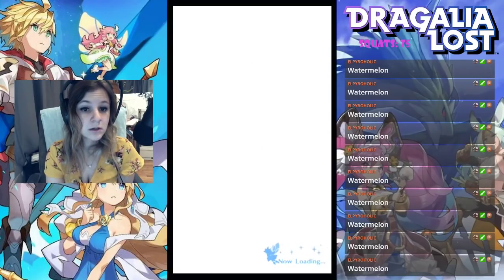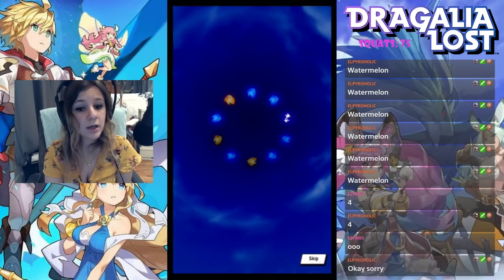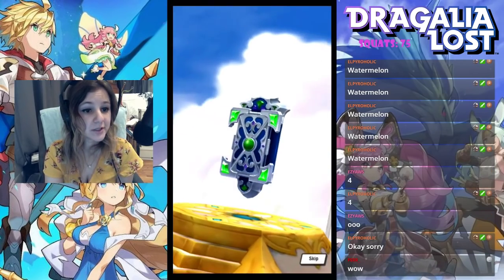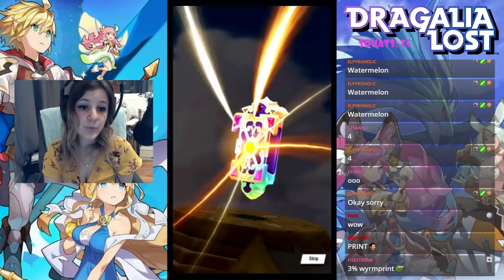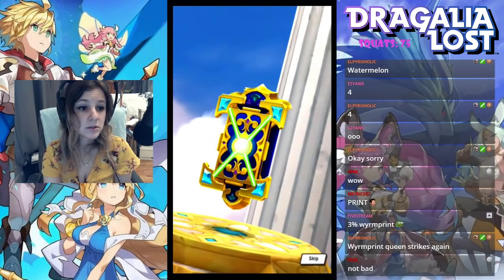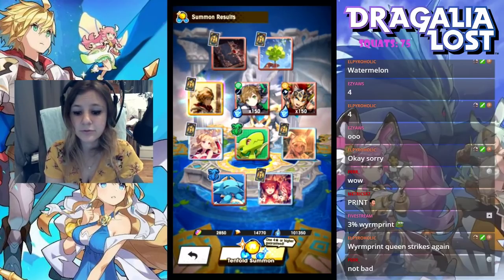Number four — we got a rainbow wyrmprint. I did predict I would remain wyrmprint queen after this banner and I see I'm not wrong. Oh, Valiant Crown — that's three unbound Valiant Crown, I think. That's actually a decent wyrmprint, so I guess hooray. But I can't pretend I'm absolutely thrilled with getting wyrmprints.